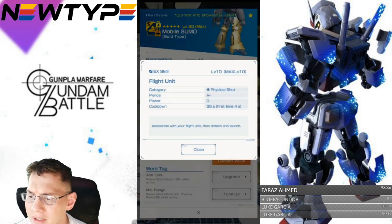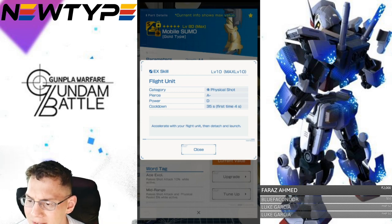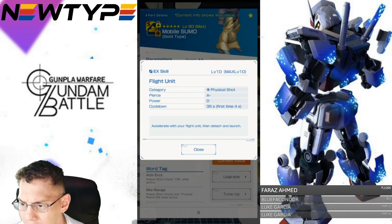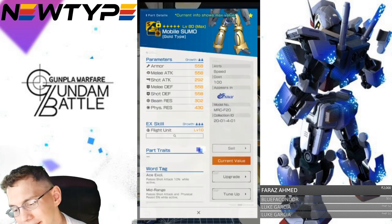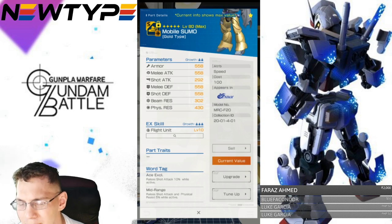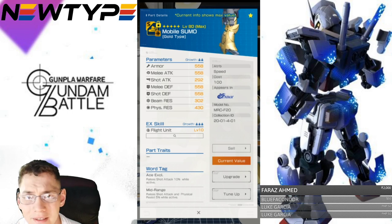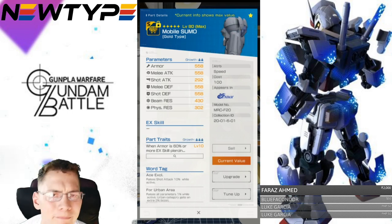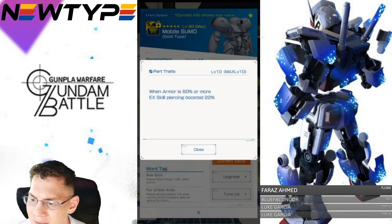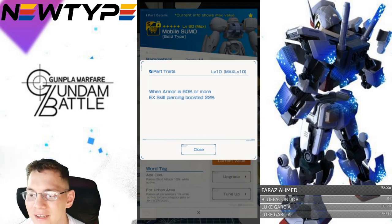Now take a look at the legs — they don't have anything that stands out from the parameters. The EX skill is Flight Unit: category physical shot, piercing A-minus, power D, 35 seconds cooldown, 4 seconds first time. Accelerate with your flight unit then detach and launch — it's just a basic attack, pretty much like the IF Field, not really anything too special. You're probably going to get canceled out of it, so watch out if you're going to be using these legs. Now for the backpack, once again very basic stats — really balanced overall. The parts trait is: when armor is 60% or more, EX skill piercing boosted 22%.